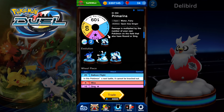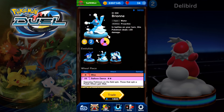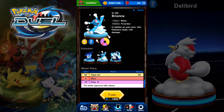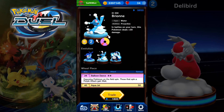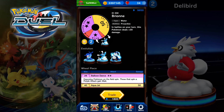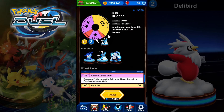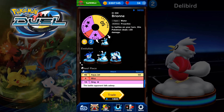The understated star of the show today is probably Brionne. Look at the size of that gold piece — I want one of those. Balloon Dance: opposing Pokémon on the field spin, and those that spin a purple attack gain Wait — that's fantastic. It has an MP of 2, and if you want to just make all your opponents fall asleep, get a Lapras or two, get Brionne and Primarina and you'll be doing well.